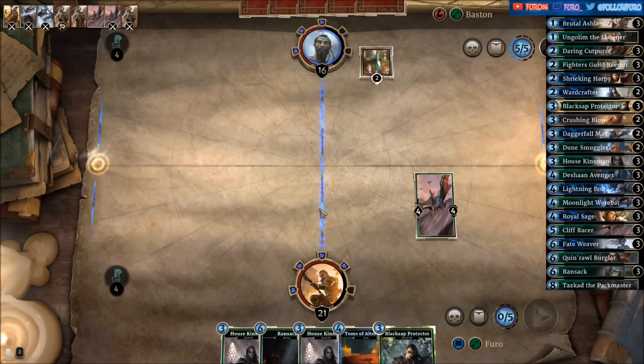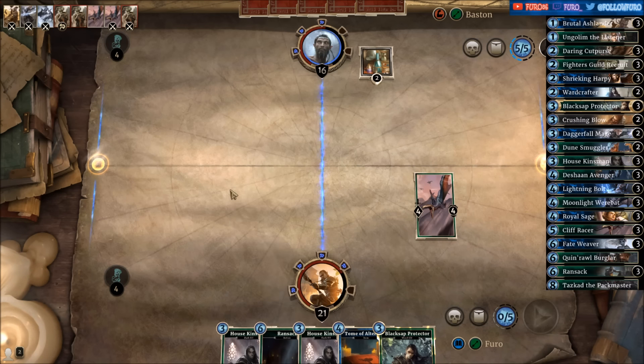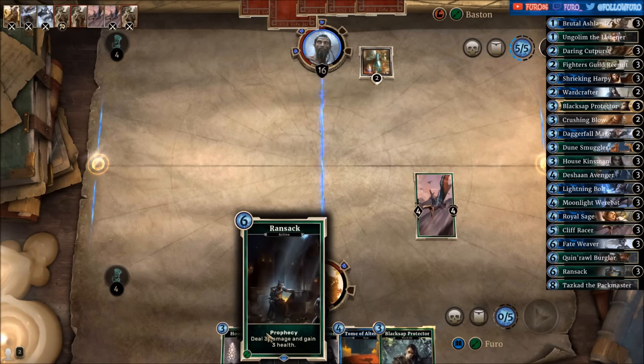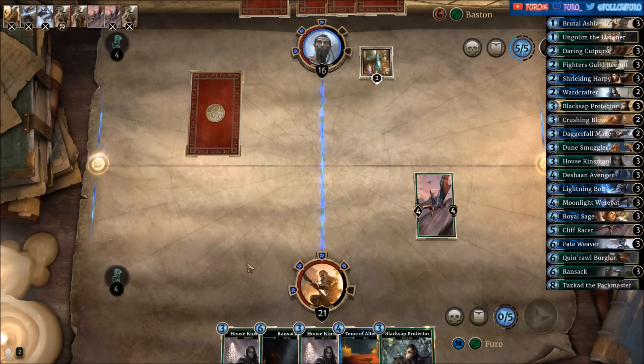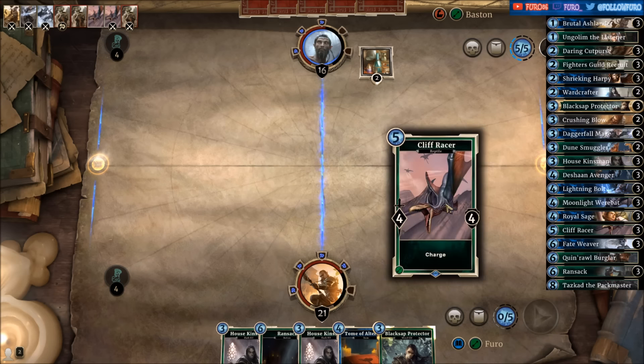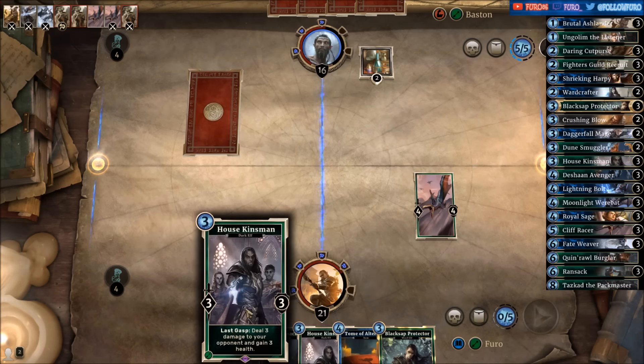Depending on his play, we are either playing double House Kinsman, playing one House Kinsman with a Blacksap Protector, or playing the Ransack. For example, if he's dropping the Moonlight Werewolf, you want to kill that with the Ransack and not give him any life. Otherwise, the double House Kinsman looks pretty strong — we're pushing another four into his face, so he'll be at 12, and the House Kinsman will deal another six at least.